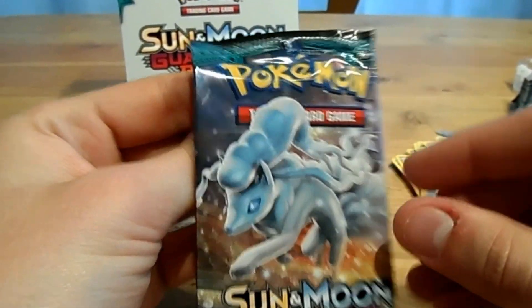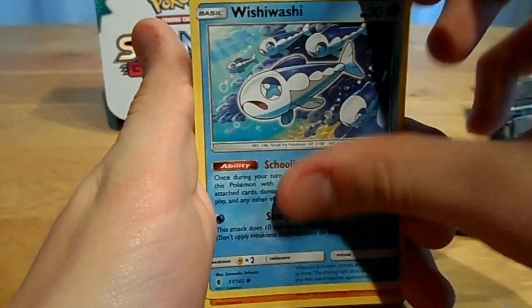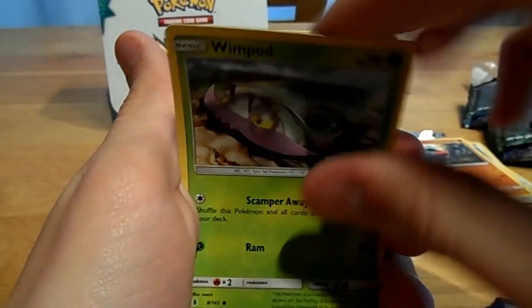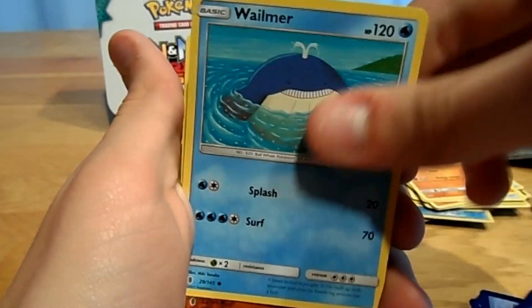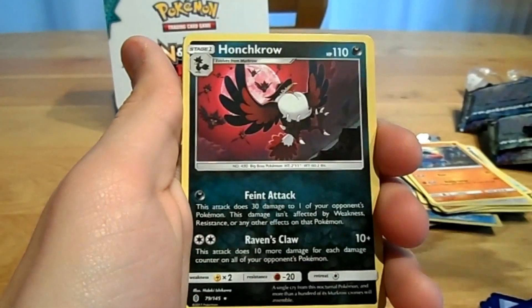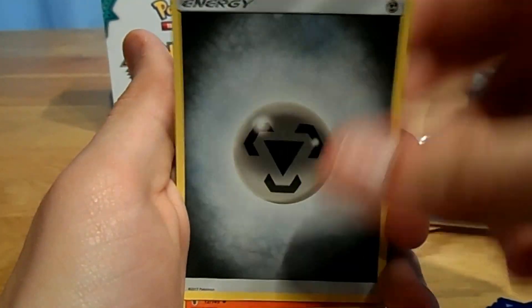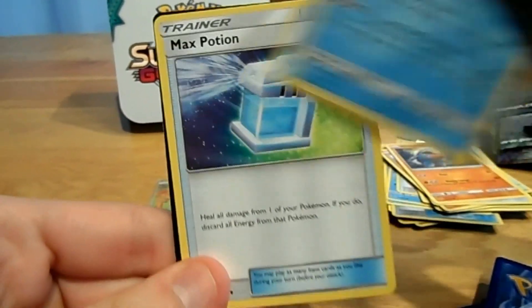This is the last pack from the left side, a Ninetales pack. After this we've opened half the box. Contents: Wishiwashi, Nosepass, Wimpot, Gumi, a Wilmer, a Reverse Machop, a Hunchgrove, a Metal Energy, Lampent, Tentacruel, and a Max Potion.